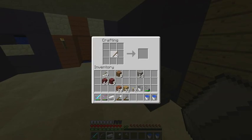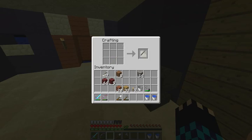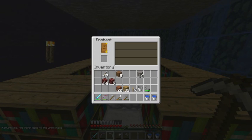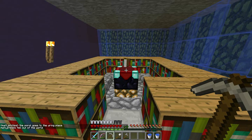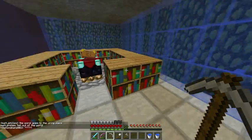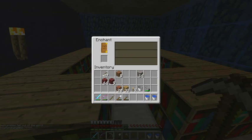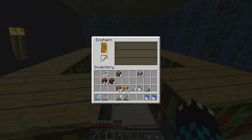I'm just going to enchant it so it's equal to a diamond pickaxe. I could do a level eight enchant — Efficiency II. That's awesome, better than the old one, just less durability.